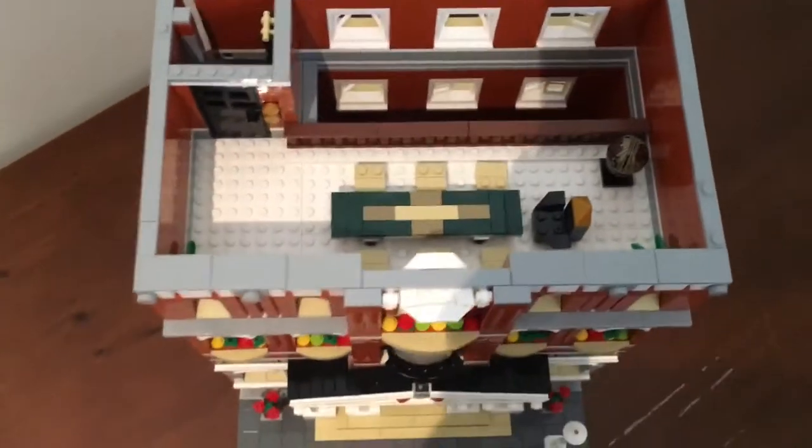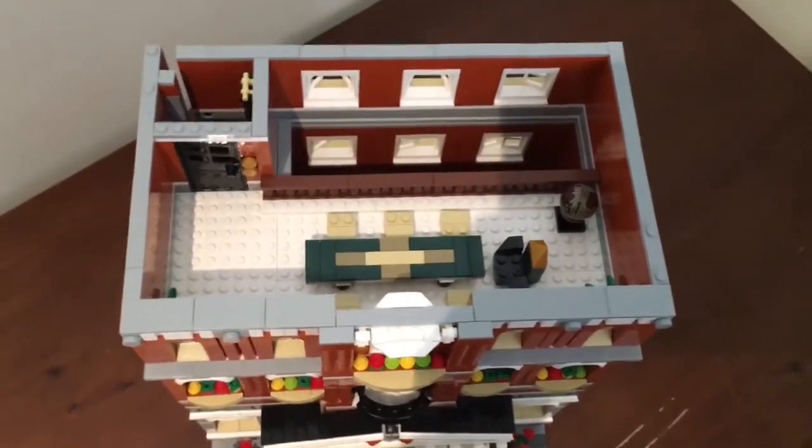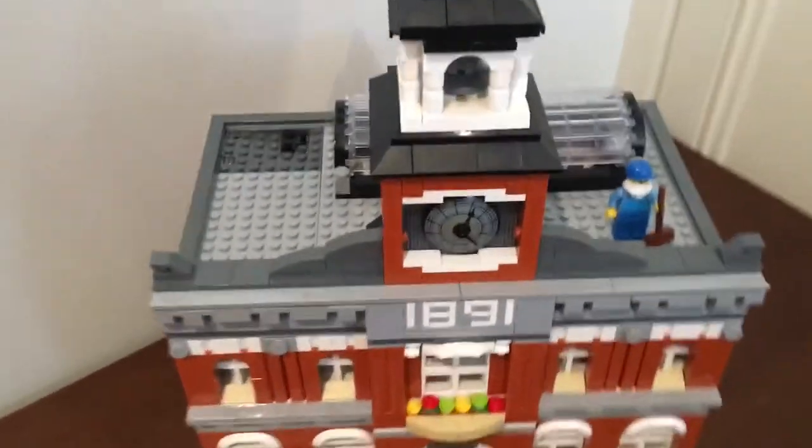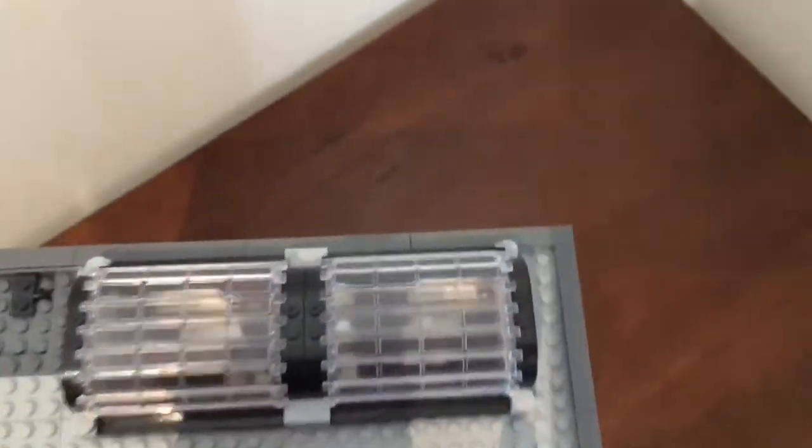Here are the plants — there's one on each side. Overall, there could have been more on the third story, same as the second story. Let's have a look at the roof now. We've already covered the clock and bell — let's have a look at the skylight here.